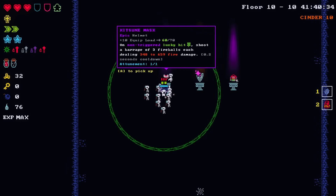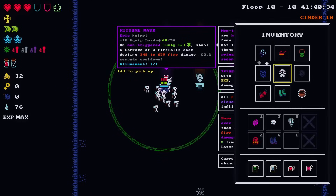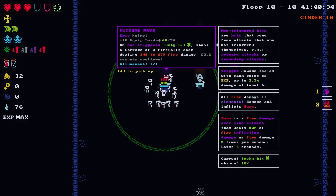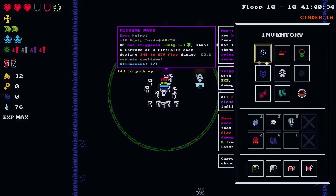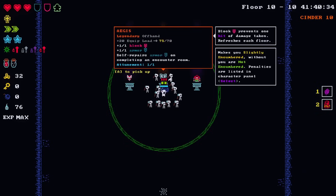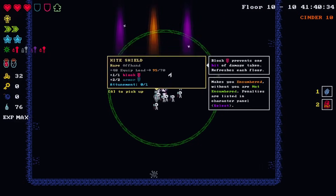On non-triggered lucky hits - we have very little lucky hit chance. Where did I get lucky hit chance? I think it's from a weapon I don't have anymore, so those are not good. The aegis self-repairs armor on completing an encounter room - that is amazing if I can actually use it. I just need one more strength but I don't know if that's going to happen.